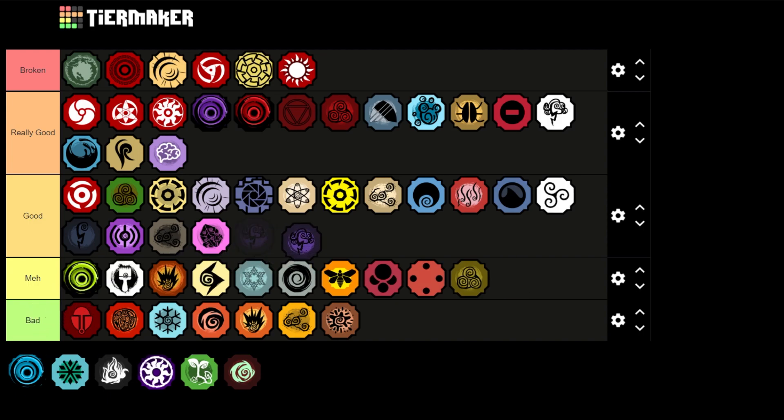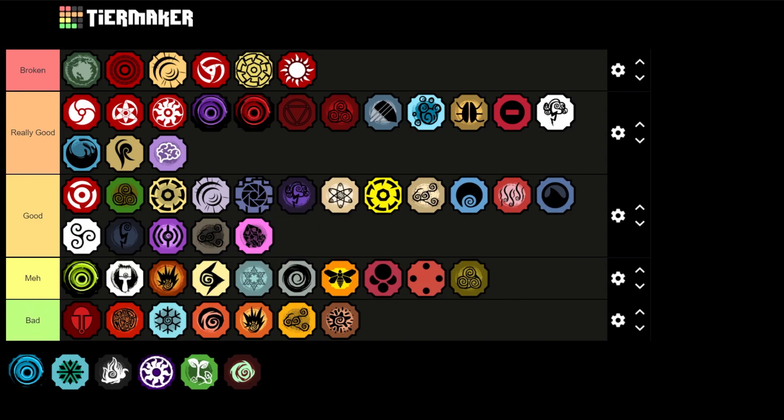Next is Storm — going to be in Good, below Paper and above Atomic. The second ability got end lag removed recently which is very nice and makes it really good for combos. There was also a C spec added recently which stuns people.